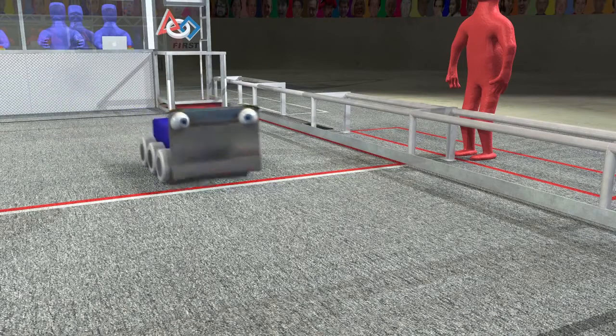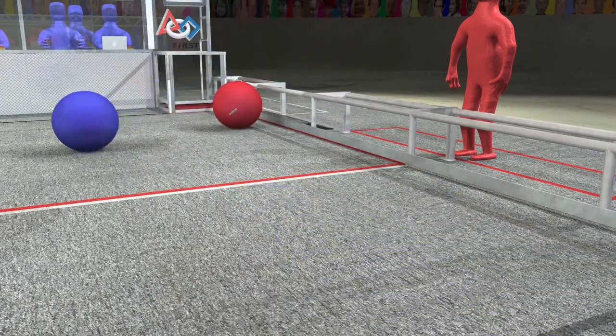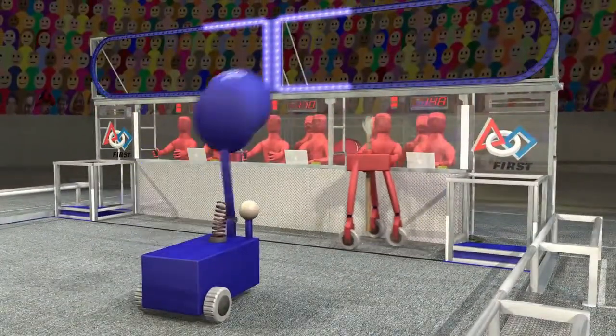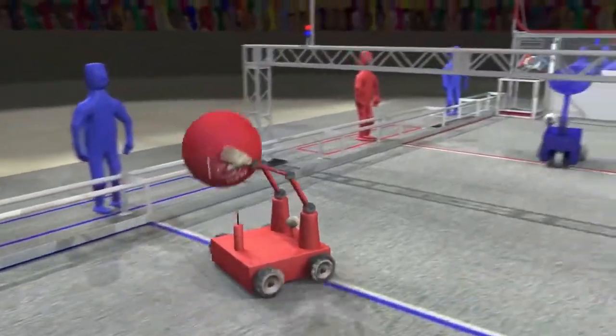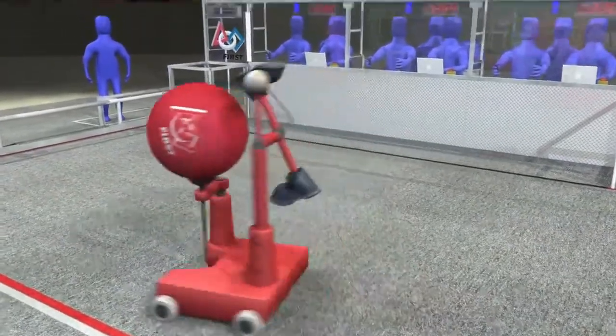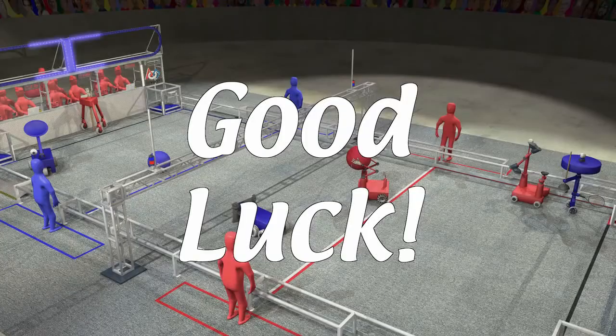Of course, robots will have to be built robustly to avoid damage from falling balls. Meanwhile, one robot in the goalie zone can extend upwards to block shots and defend the goals. Alliances try to score as many points as they can during the two-and-a-half-minute match. Good luck, and we'll see you at the competitions.